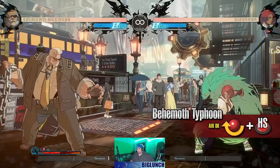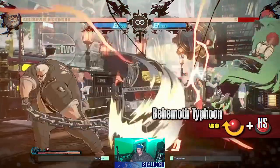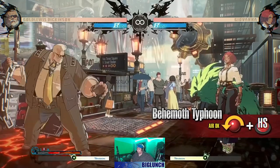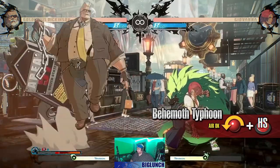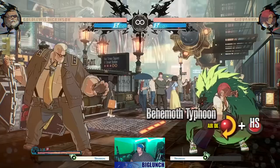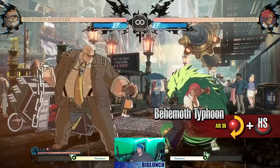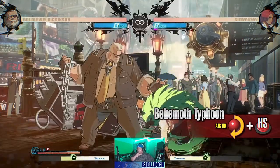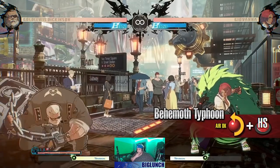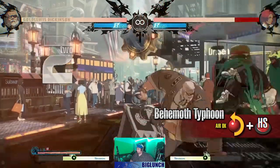In this Behemoth Typhoon, Goldlewis swings his coffin from in front of him to behind, going low. The quick startup makes this move easy to use and include in combos. I wonder if it has a hitbox behind him for crossing up characters. From in front of him to behind going high — this move has a long range and sends the opponent flying up on hit. So that's probably a combo starter. In this Behemoth Typhoon, Goldlewis swings his coffin down forward from above him. This is an overhead attack with a rather fast startup. In this Behemoth Typhoon, Goldlewis swings his coffin forward from down low to above.